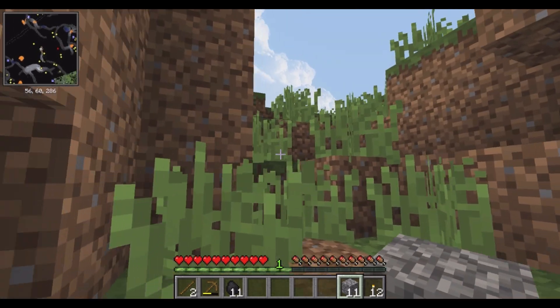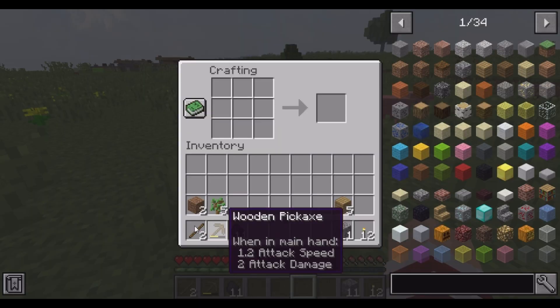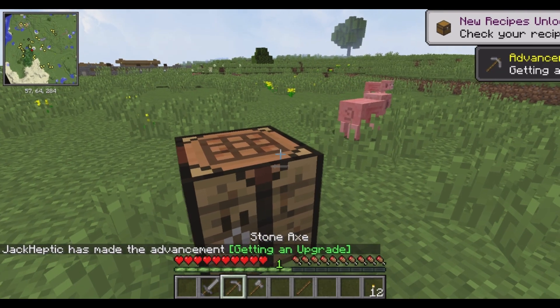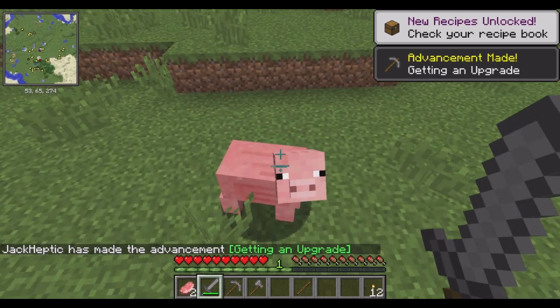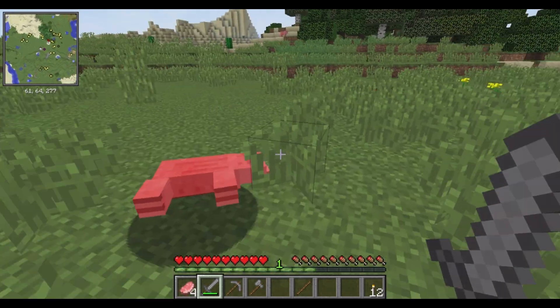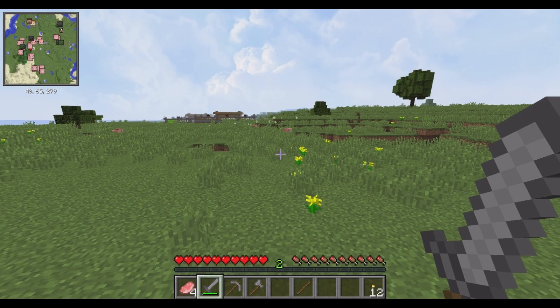Go up here and grab my crafting table — it is right there. I'm going to craft a sword so I can kill these pigs. I know, I have terrible commentary. I'm just trying to keep myself in the game. Okay, you're dead. And you're dead. That's four.